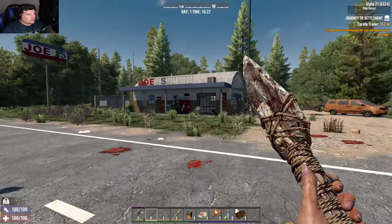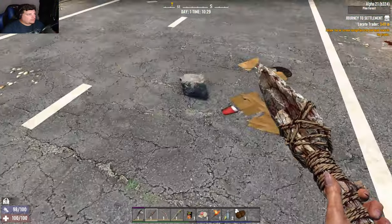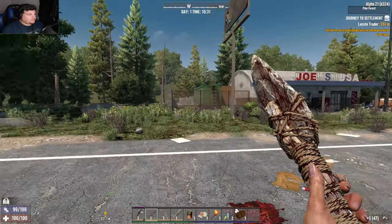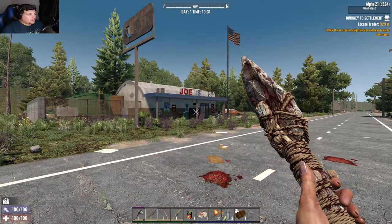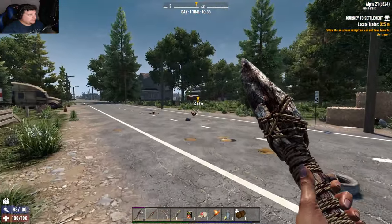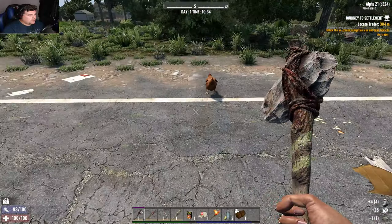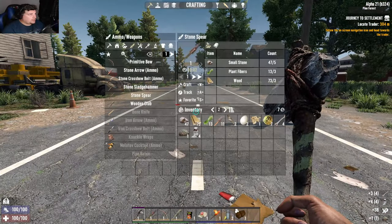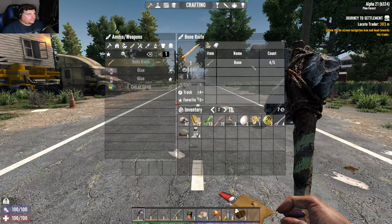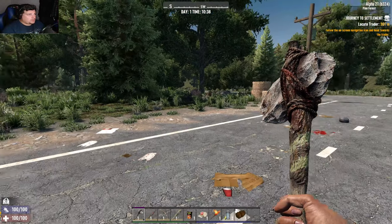Oh, Joe Bro Builders — that's a brand new POI, I've never seen that before. That looks really cool — sick as anything. Trader Jen, you again. I will take some bones. That chicken wasn't very phased by me. I want to be able to craft a bone knife — I need one more bone. There are a lot of chickens.